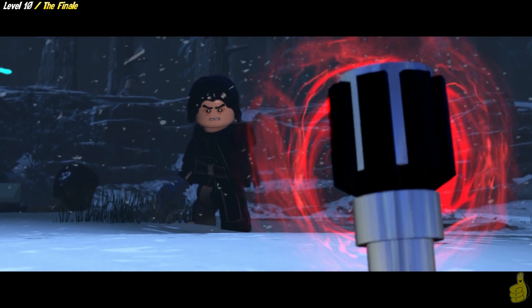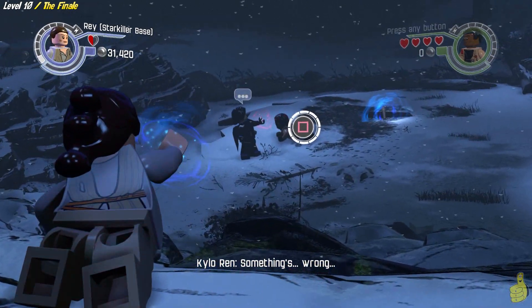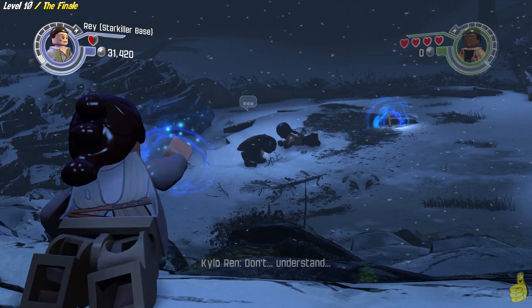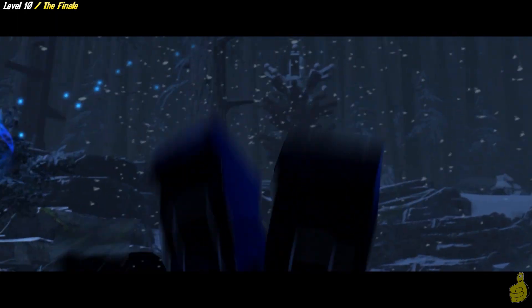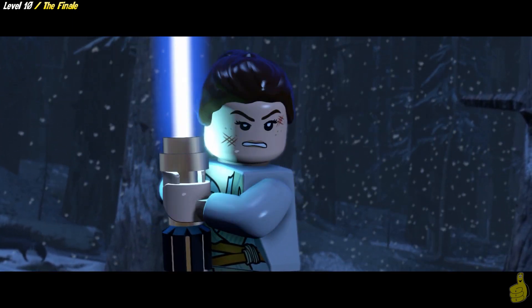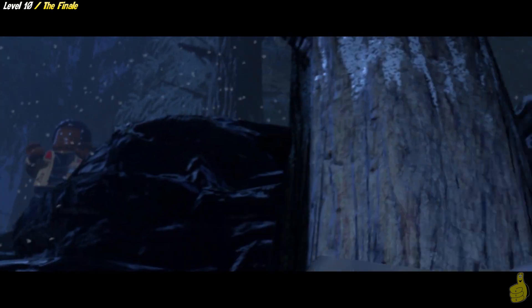Check out Rey — she has the Force as well and she is summoning that saber. He thinks he's got it... nope! Rey grabs it, and now we have to fight Kylo Ren as Rey. We have to do the same type of thing — kind of avoid the battle until he does his jump attack, then respond to the jump attack. Slicing through trees like hot butter — I won't lie, I would love a lightsaber.